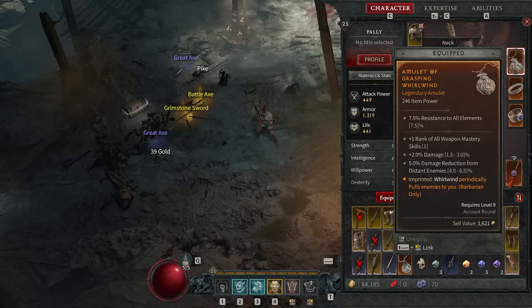Last but not least: Whirlwind periodically pulls in enemies to you. This is the stagger effect I was talking about — this is how we were interrupting those goatmen so easily and making ourselves safer. It just pulls them in a little bit, just a little vacuum effect, but it's enough to literally crowd control some of the biggest threats out there.